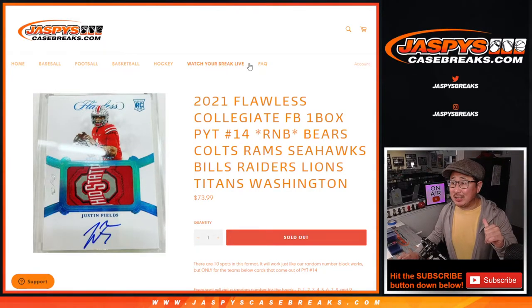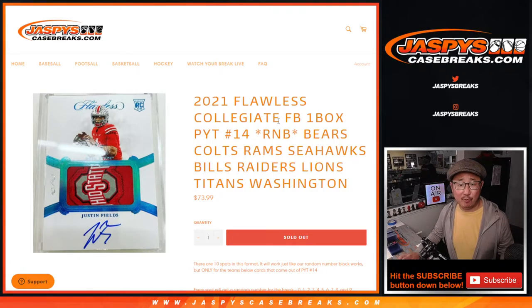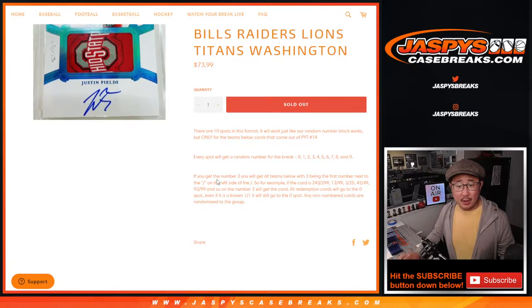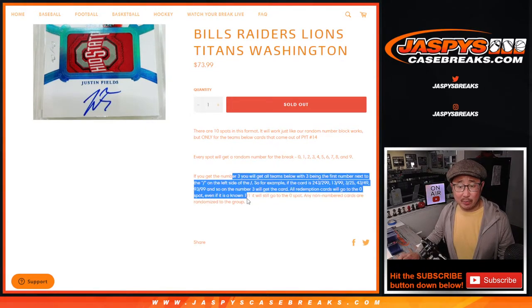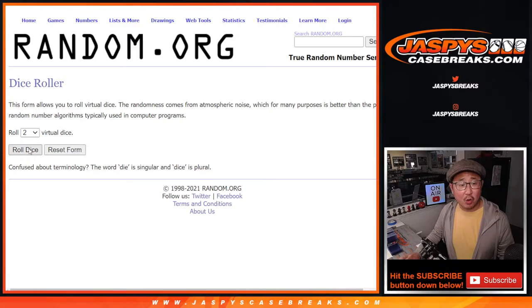Hi everyone, Joe for jazpyscasebreaks.com with our last random number block randomizer featuring these teams right here. To unlock, pick your team 14. Appreciate everybody getting into the action. That's how the number blocks work. Big thanks to this group, and thanks to the numbers. Let's roll it.